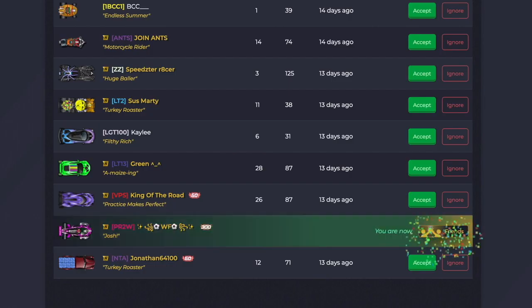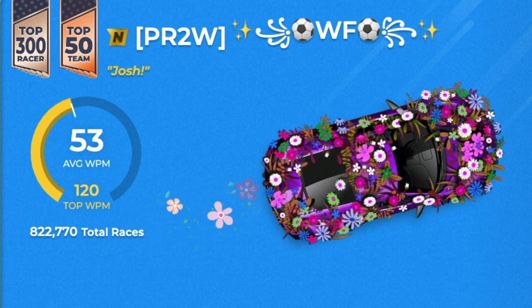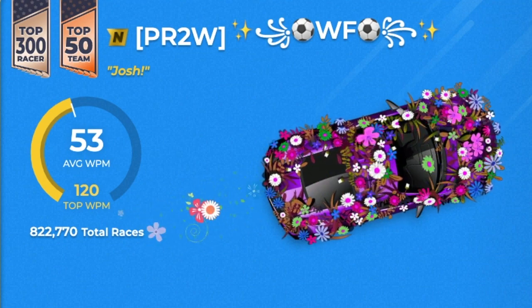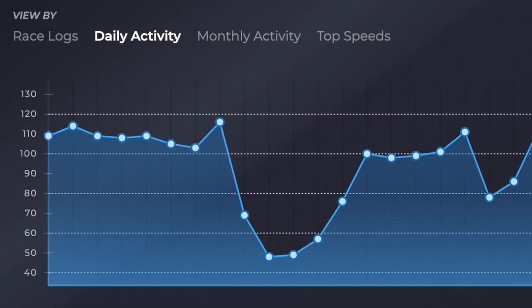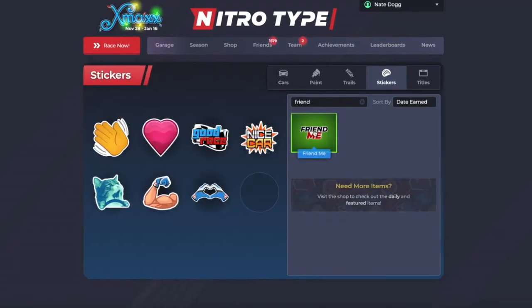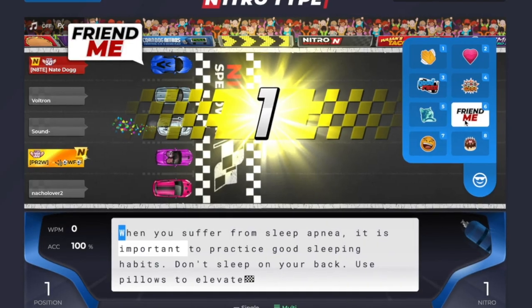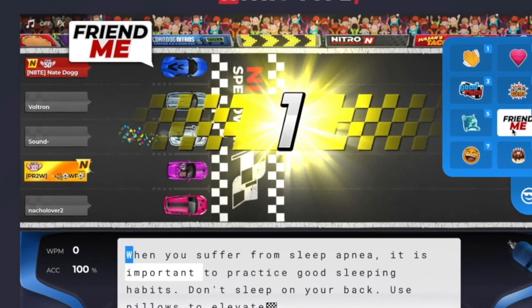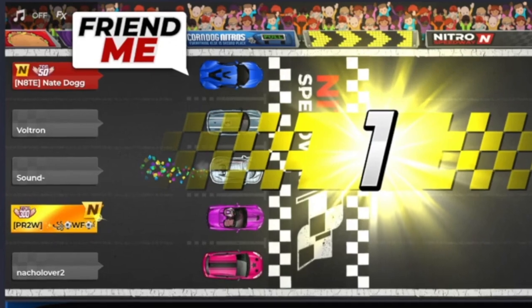Here's how I got Wildflower to friend me. First, find her profile and see what speed zone she is currently in. Right now she's in the 51 to 55 words per minute zone. I had to lower my speed to get into her zone. After that, go into the customizer and make sure you have the FriendMe sticker equipped. I met her in a race and spammed the FriendMe sticker as fast as I could. After that, you just have to wait to see if she sends you a friend request.